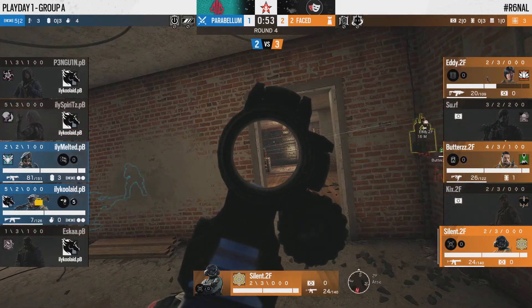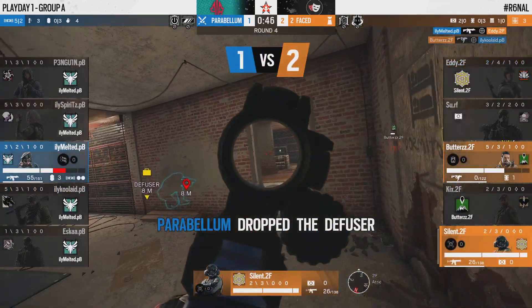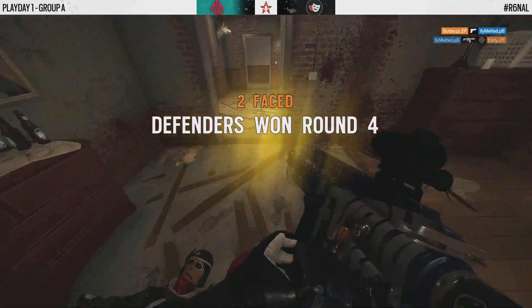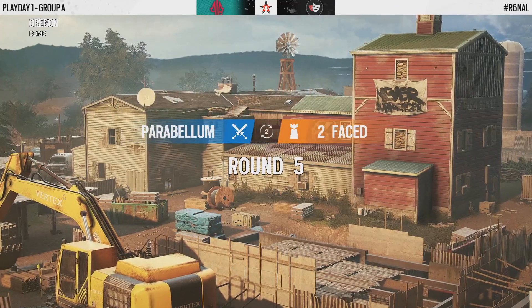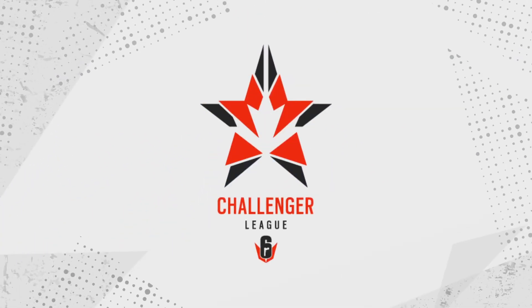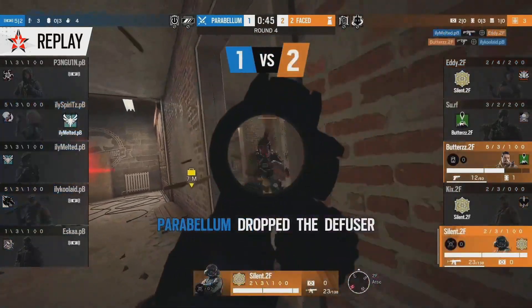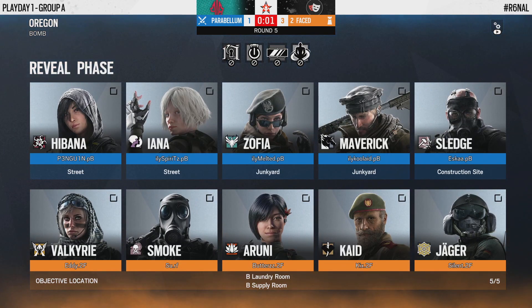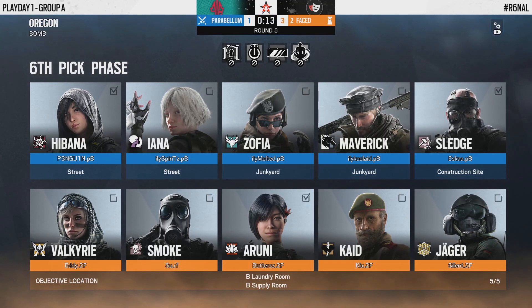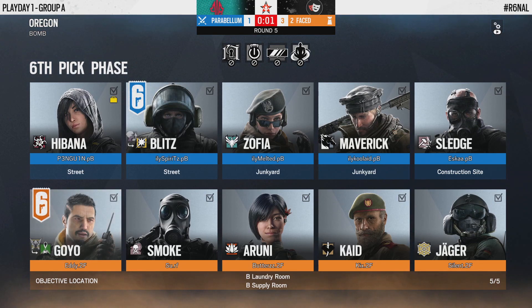I like this strategy from Parabellum — they realized how many players were off site and said let's get on the doorstep of this objective and start pressuring them out. They may have waited a little bit too long, because now 2Faced has been allowed to rotate back. Butters lights up Kool-Aid and shuts him down. Silent on the swing lights up Melted, but Butters with the pistol gets the fatal blow — an excellent attempt from Parabellum, but a little bit of indecision lost them the round.